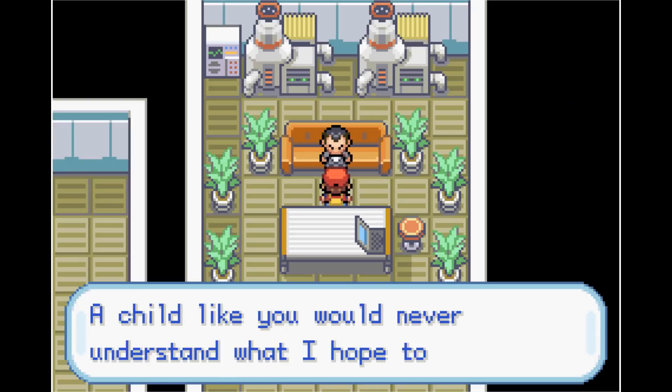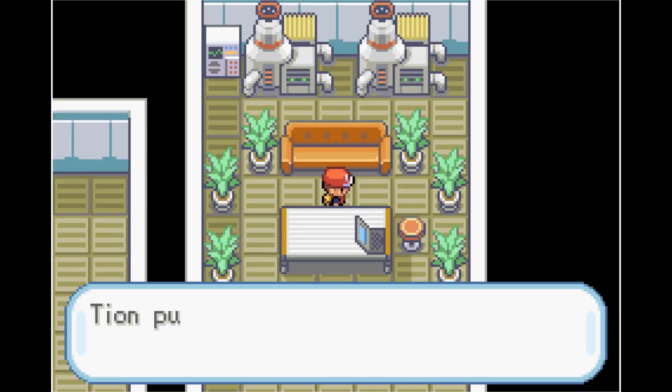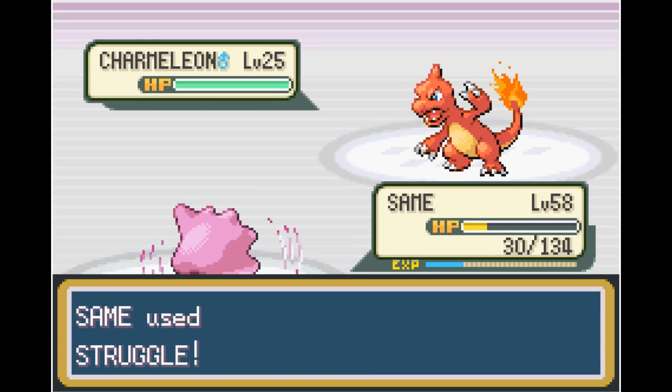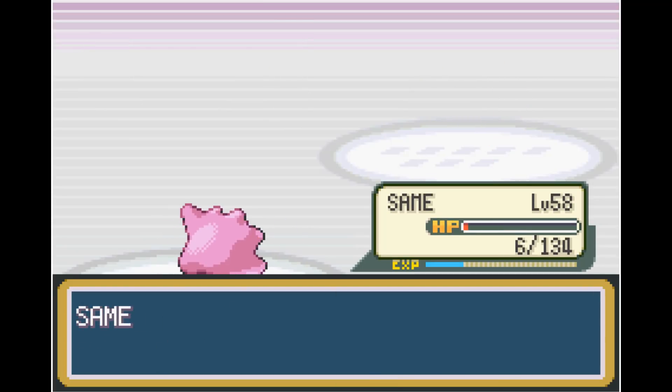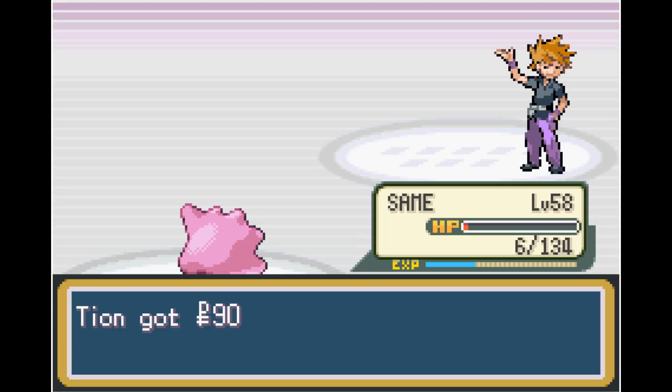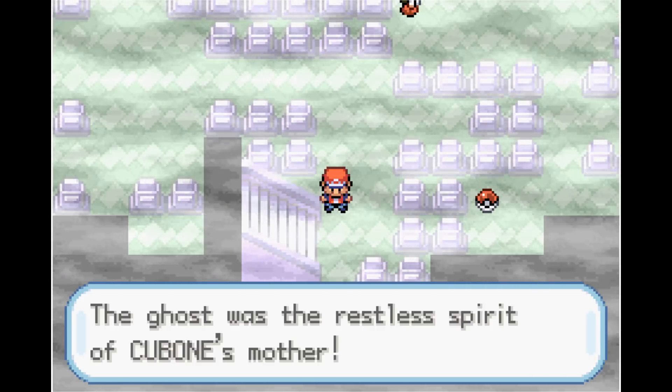After defeating Giovanni, he drops a Silph Scope. We'll need this to get past the Lost Tower, but before that we have to deal with our rival again — now we're level 58. Using the Struggle strategy, we end up barely winning with only 6 HP left. Once we get Mr. Fuji out of the Lost Tower, we get access to Leftovers. Ditto ends up pulling a Kamikaze on the Ghost Marowak, so that was fun.